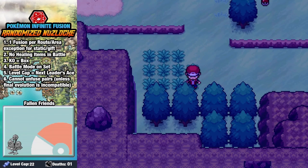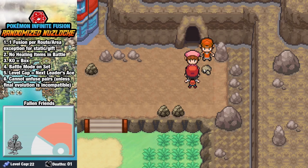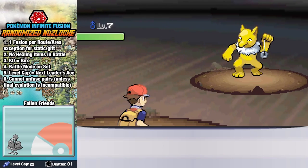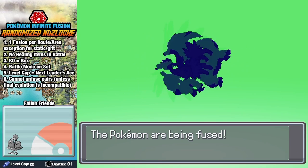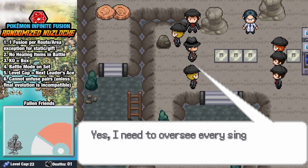On our way to Mount Moon, we grab a Monferno with Iron Fist — hell yeah — a B-Sharp, and our Magikarp is randomized into a Kangaskhan, which is pretty cool. In Mount Moon, we grab ourselves a Jolteon as well as a Hypno, and we find out that Team Rocket is up to some bad stuff. We fuse our Charizard with Jolteon, and I'm in love with this guy — Joltizard is such a cool name. We battle our way through Mount Moon and find out Team Rocket is attempting a triple fusion.